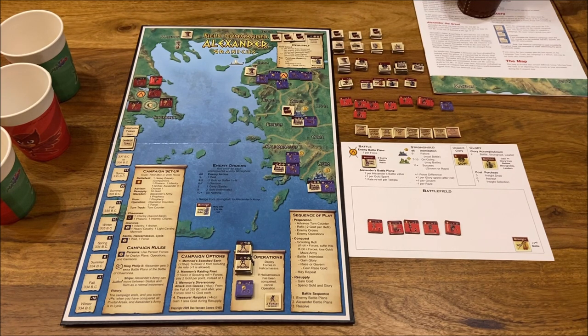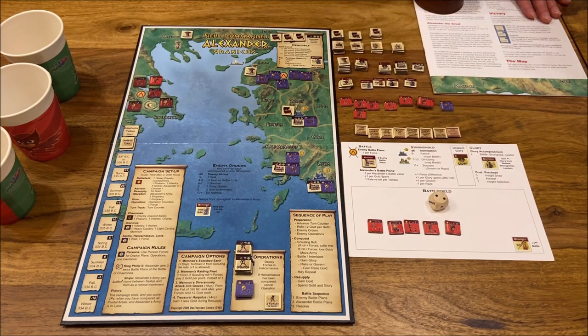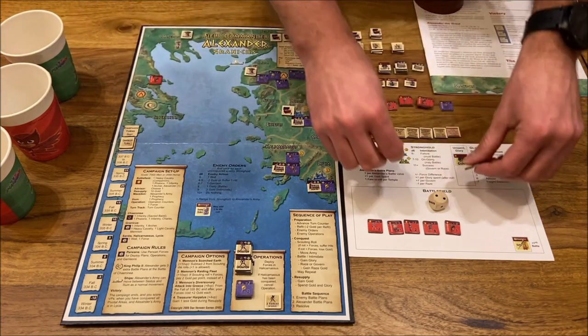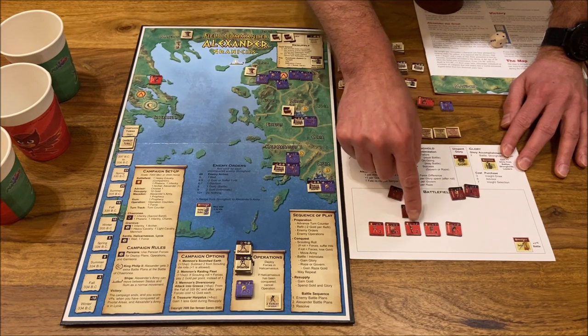Our first move is to Caronea with the Macedonian army. It's still the time when Alexander's father Philip was alive, so during this battle we draw three additional battle plans beyond normal. We roll for the scout: we rolled two, which means we lose three gold. Then we initiate the battle, placing all units according to their initiative: five, three, two, one, zero.